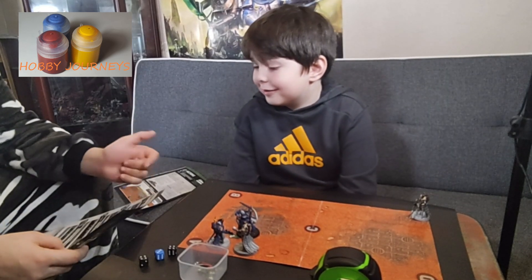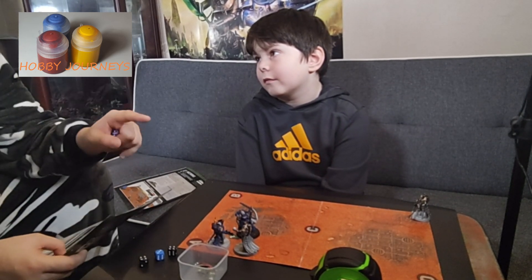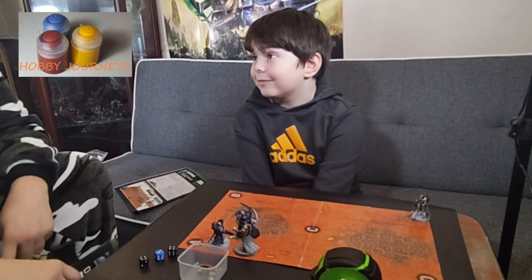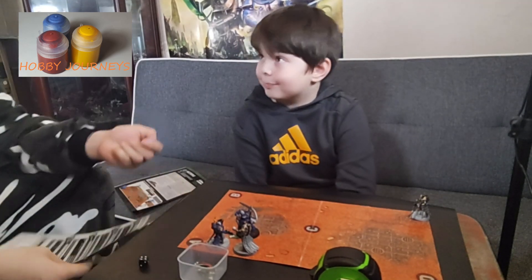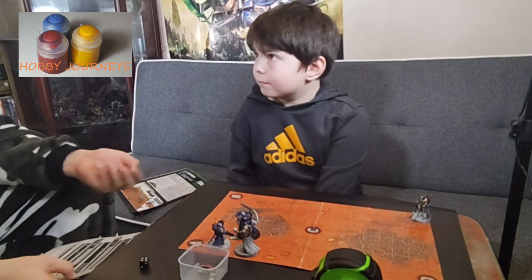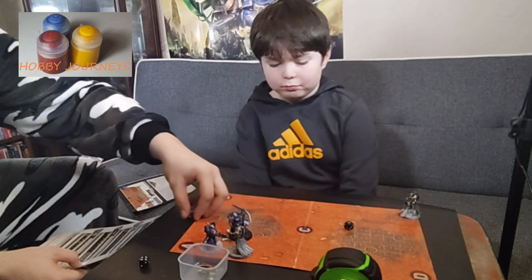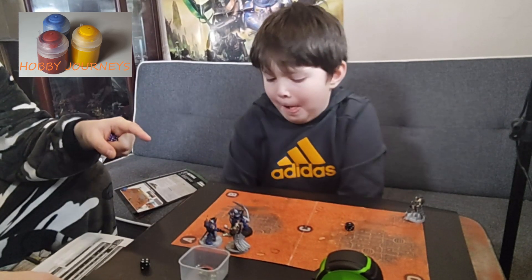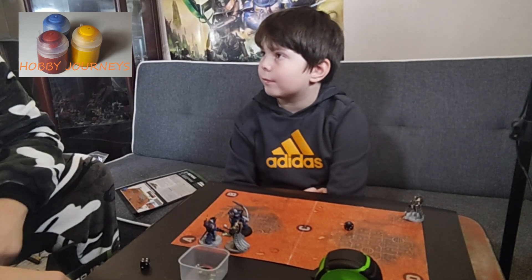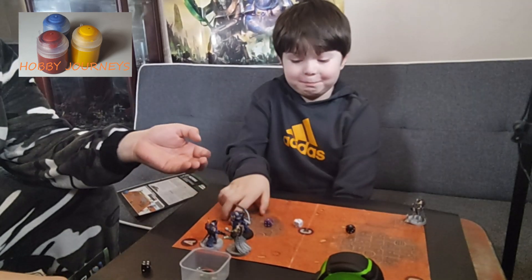The Captain starts off with 5 attacks, with a strength of 4 - but plus 1 for his Power Sword, so strength 5. The Overlord, however, because of his Void Scythe, is doubling his strength characteristic, giving him a strength of 10. I'm rolling to hit with 5 dice, hitting on a 3+ - his weapon skill is 2+ but modified by minus 1 for the Void Scythe. I've hit with 4. The Power Sword's strength is half or less than the Void Scythe, so I'm only wounding on a 6+. That's none - I've done nothing.